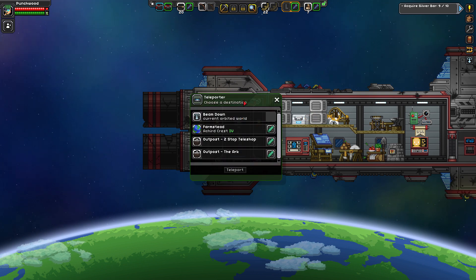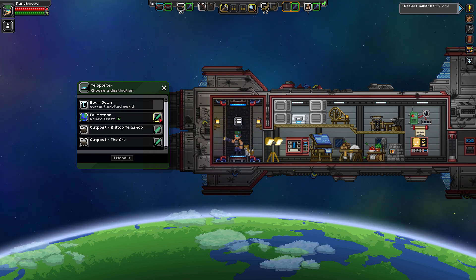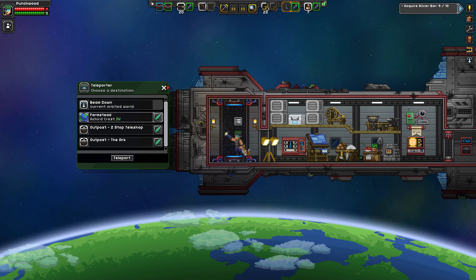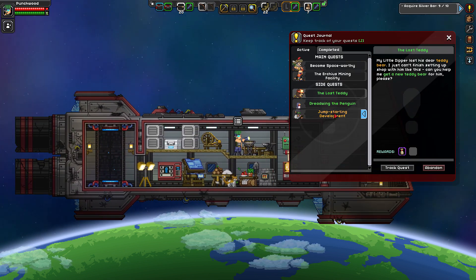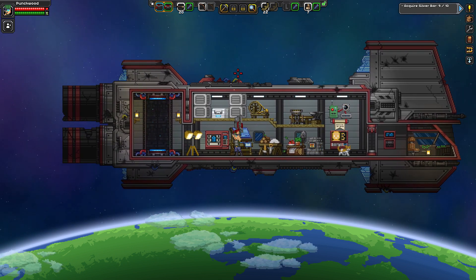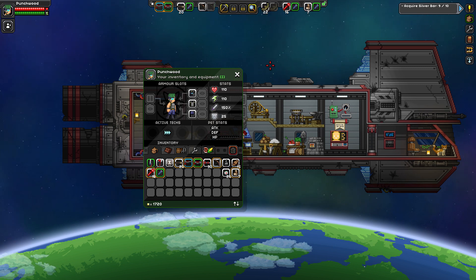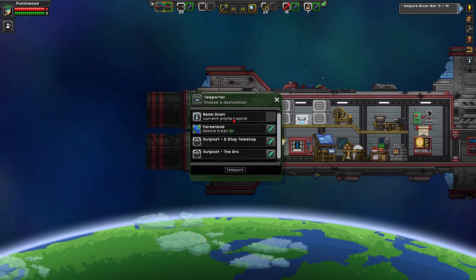Back to the ship - we click on the teleporter and there it is: 'Farmstead' on Cared Crest Four. We can change the name and it even shows the planet type - that's so sweet. We can always return there if needed. We have the teddy bear quest but that'll be a while, so let's do the quest for Elliot the science monkey - he needs 10 silver bars and we have nine already. Let's go jump in a hole - they always lead to adventure.